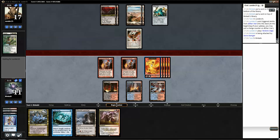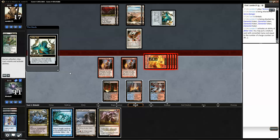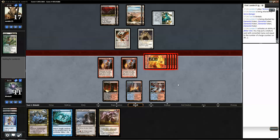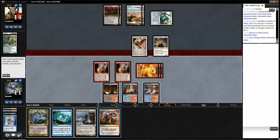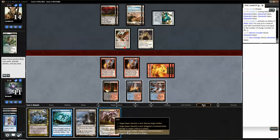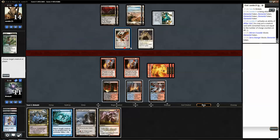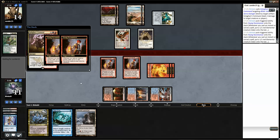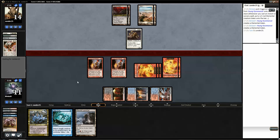Let's see. Let's attack. It has protection from black — boo. That's fine, yeah that works out alright. Destroy, 2 damage. I still don't think I burn — let him use his TechEdge.